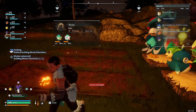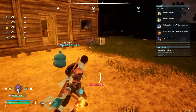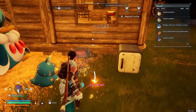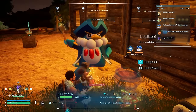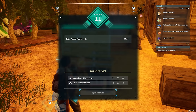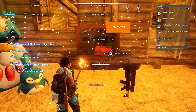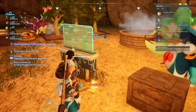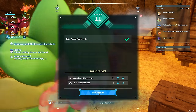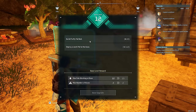Back at the base I decided to make my very first wheat plantation — we're going to need wheat if we want to make cake. I now had berries, wheat, and milk. All I needed now was something that produced honey and I could start making cake, which means I could start breeding PALs to make the strongest ones in the game. We're now on level 31, and I made a workbench for building weapons. Palworld has many weapons you can build — from assault rifles to shotguns, crossbows, grappling guns, to rocket launchers. Palworld has it all.